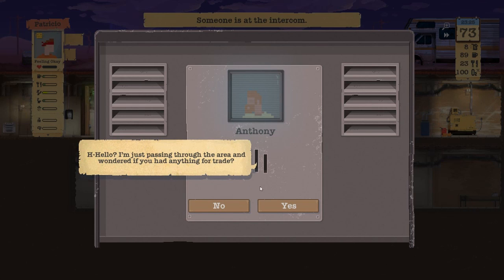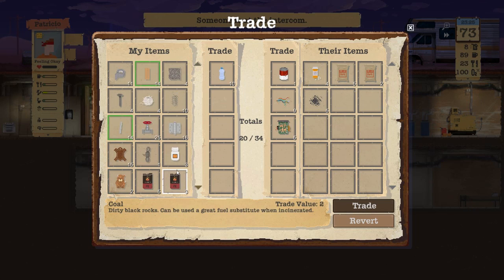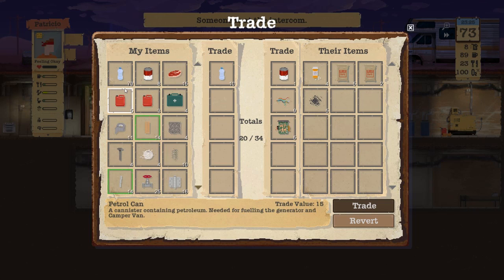Intercom first. Anthony wonders if we would like to trade — food? How about that? One fifty four. I think we're almost out of shotgun shells — yeah, we have one shotgun shell left. So let's trade away some water. That's 100% fine with me — I'd rather have the food for now.